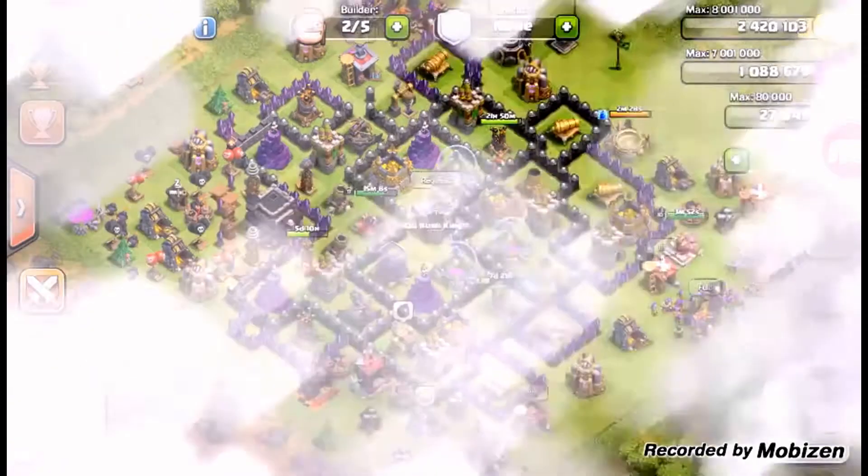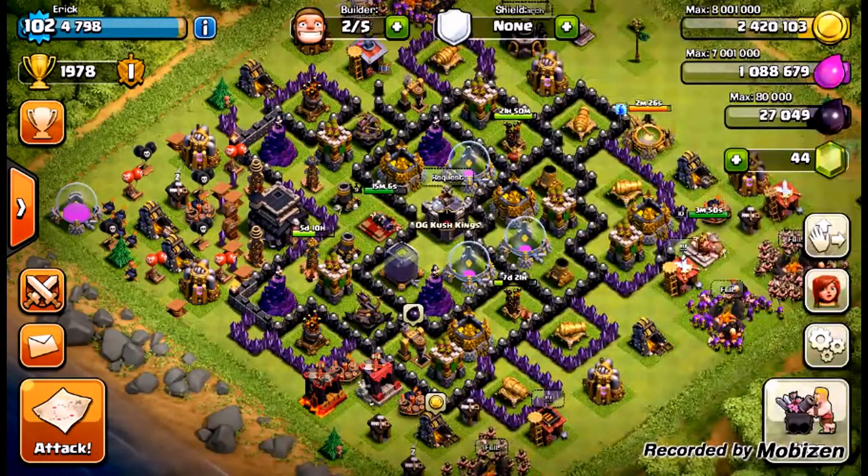What's going on guys, it's your boy. I'm gonna show you how to take out a dragon in the clan castle using barge — like the easiest thing ever. I don't know why people struggle so much with it.